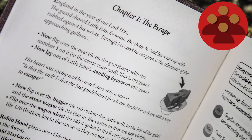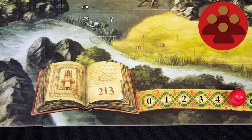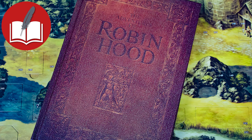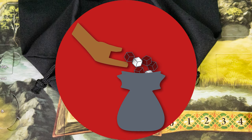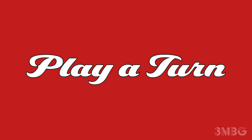Each adventure in the game requires Robin and his band to complete an objective noted in the storybook. All players lose if time runs out and the objective has not been completed. Narrative: you will read encounters from the storybook to advance the game. Bag building: you will add different game objects to the bag and draw them out again.